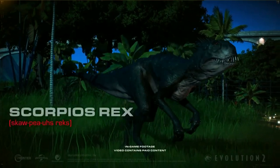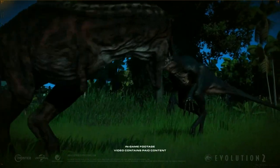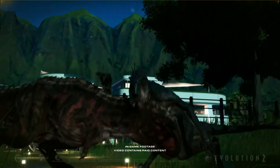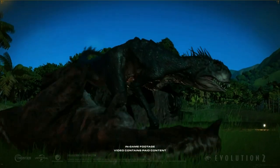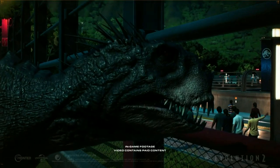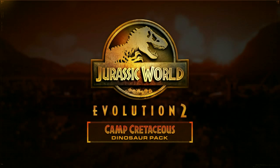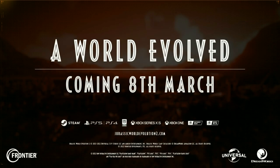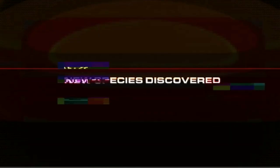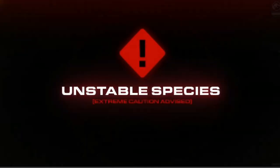The Scorpius Rex was Dr. Henry Wu's first hybrid dinosaur. With terrifying spines and razor-sharp talons, this highly unpredictable creature was deemed far too dangerous to ever be showcased. Until now. The species profile starts out with a very appropriate and menacing glitch effect — 'Unstable species, extreme caution advised' — and that is for the Scorpius Rex.